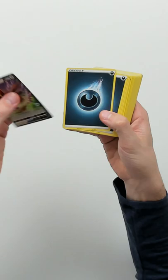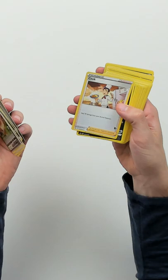There are a lot of energies — look at all those energies. You can see our trainers. We got a black star promo, our Galarian Obstagoon right there — that's a pretty cool card.